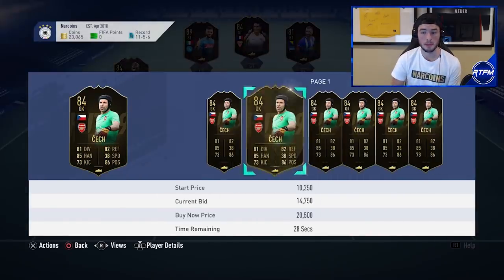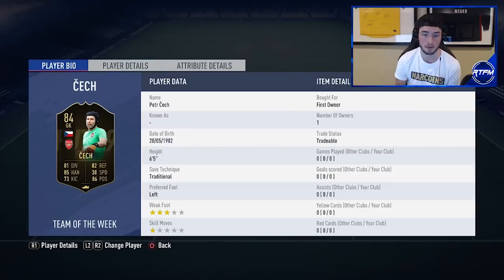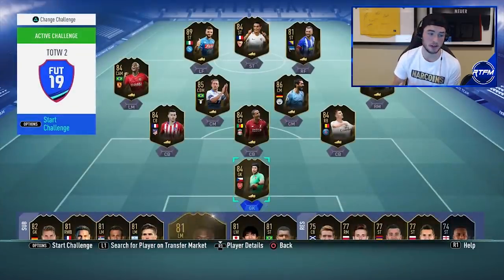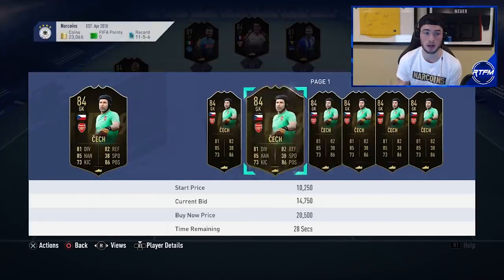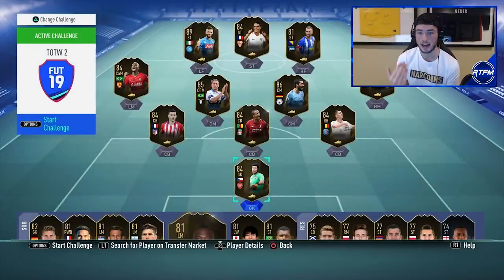Peter Cech is already 15,000 coins — he's an 84-rated keeper in the Premier League, a little more usable than Jaka last week. He's six foot five and doesn't look like a bad goalkeeper. If you see him drop down to 12 or 11,000 coins, this is a must-pickup. At least just get one and put it in your club — that doesn't hurt at all.